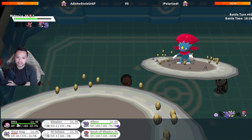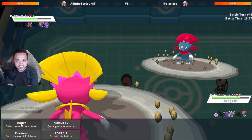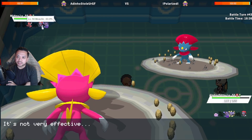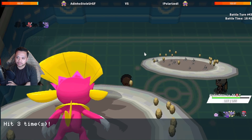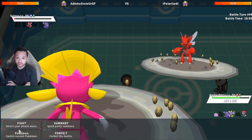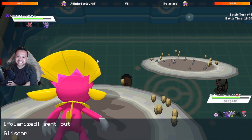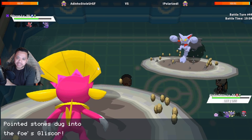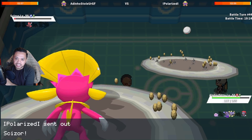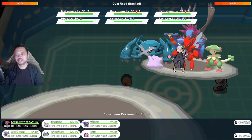I can just go Ditto here and copy. Weavile comes back in — I don't know if he uses Pursuit there but he'll lose a lot if he's Choice Band. I sack Ferrothorn, then sack Weezing on Scizor. That Scizor actually ended up being Swords Dance with no Leftovers — maybe Nevermeltice or something. This just sealed the deal. He goes for Spikes but I got a Swords Dance up and that just means my Ditto is going to win this game. The Scizor can only come in one more time. My Icicle Spear goes first and I don't die to Ice Shard. We get the win and that's that game.